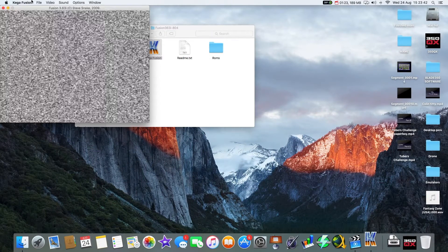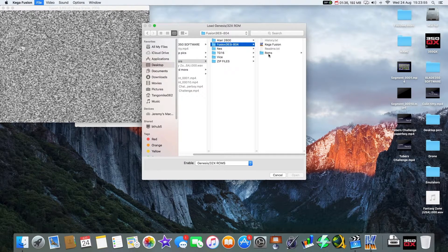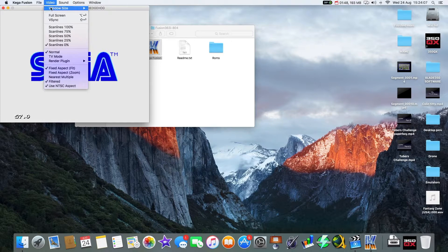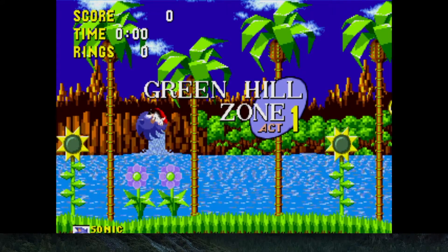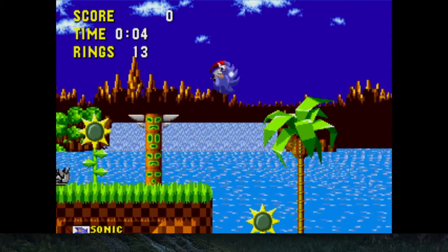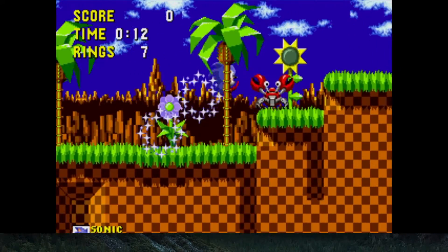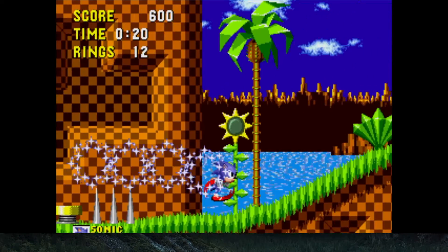Again we click the Fusion icon and this time we're going to load a Mega Drive game. We're going to play some classic Sonic the Hedgehog — there's the Sega logo, going full screen. I'm using a USB SNES pad to play this. If you'd said to someone back in the day that in 20 years or so you'd be playing Mega Drive games on a Mac using a SNES pad, you'd be like 'no way!' But you can get USB Mega Drive pads, Saturn pads, PlayStation controllers too.